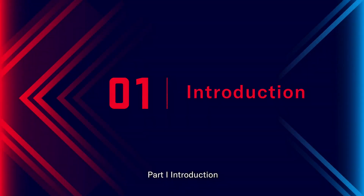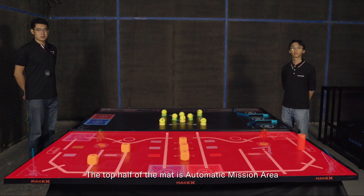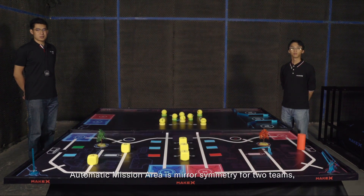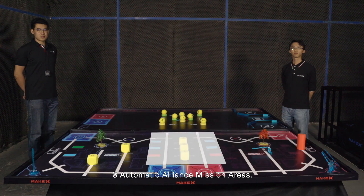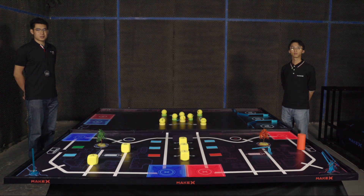Part 1: Introduction. The top half of the mat is the automatic mission area, and the bottom half is the manual mission area, both in the size of 2,370mm by 1,150mm. The automatic mission area is mirror symmetry for two teams, with six automatic independent mission areas and three automatic alliance mission areas. The starting areas are blue or red squares shown on the mat, two for each team and four in total.